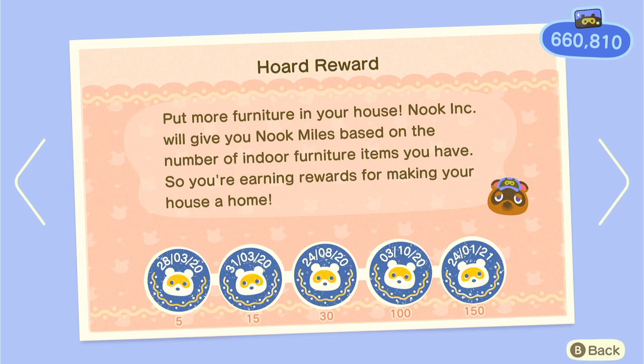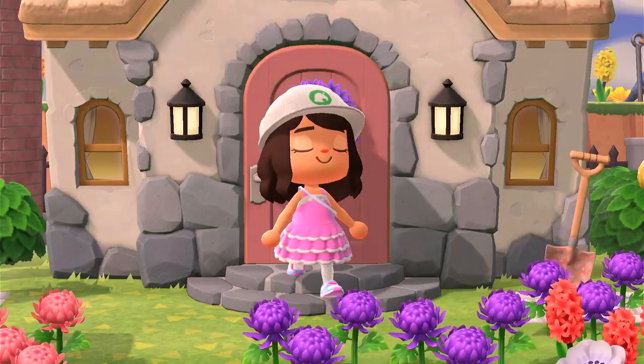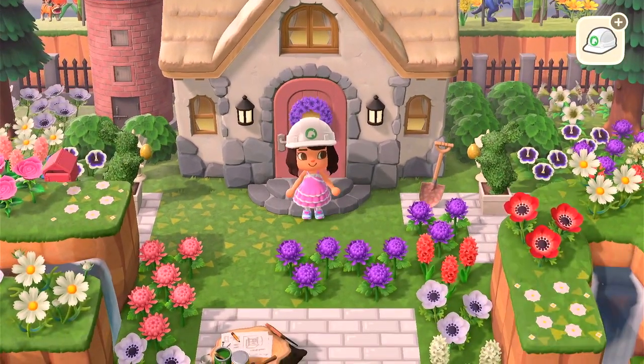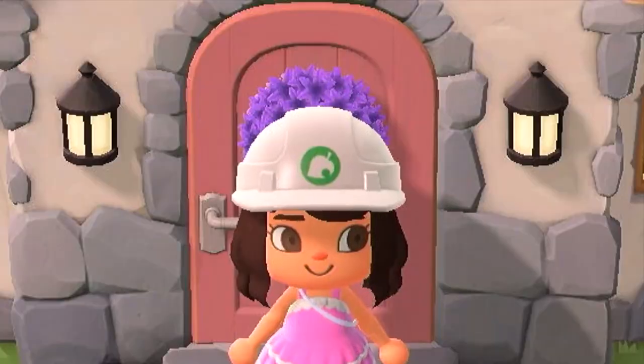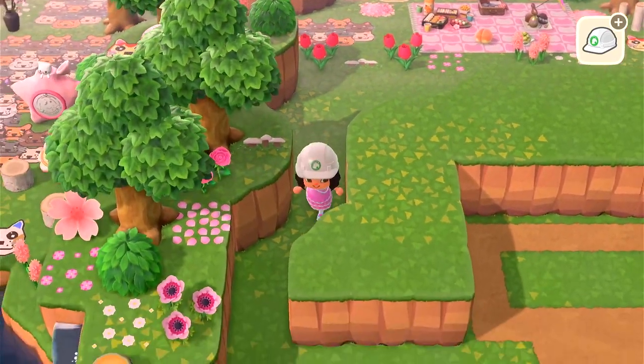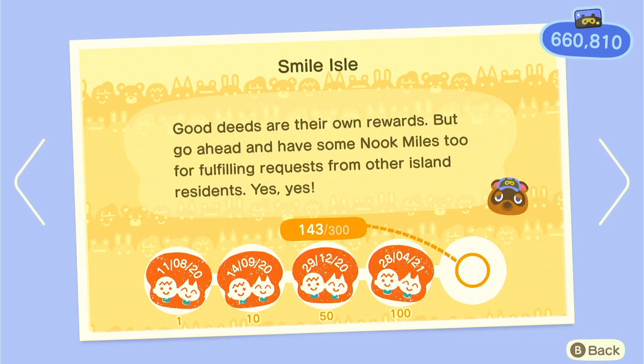Hold reward — just put the furniture in your house, which you'll do when decorating. Then we've got Good Things to Store — you need to put 300 things in your storage, which is easy. Then we've got Remarkable Remodeler — when you pay off all your house loans, Tom Nook lets you customise your house exterior for free, so just wait till then because there's no point wasting your bells.